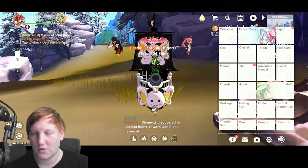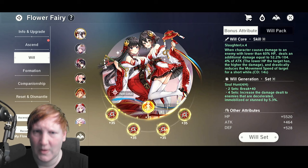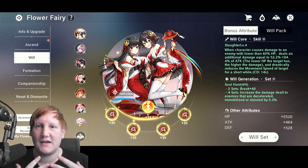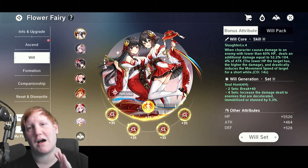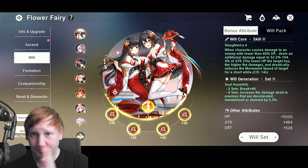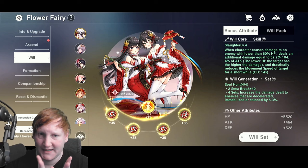They made a really fun change very recently to make this even easier. To get some terminology out of the way: Fairy Wills is the entire section — this entire system is Wills. We have Will Cores and Will Generations. A lot of the time people shorthand it and just say Wills, specifically focused on the cores, but both cores and generations are very very important and very distinct.